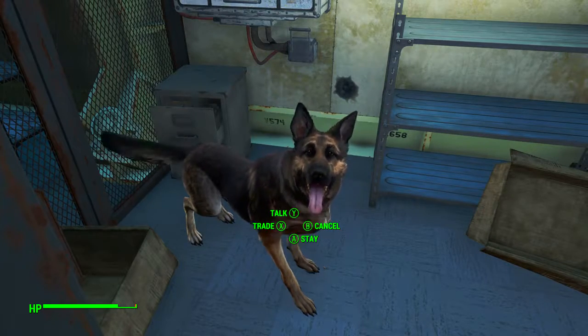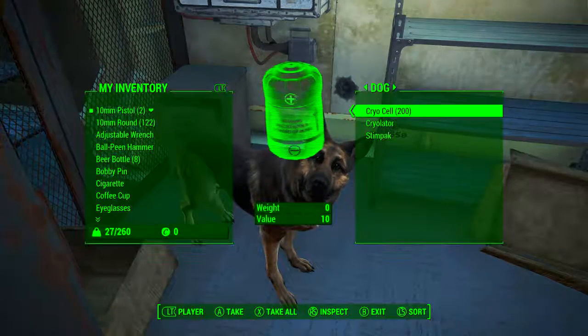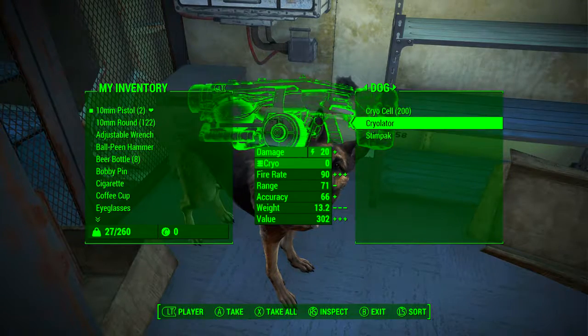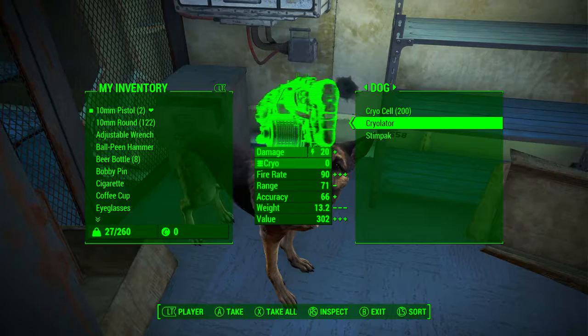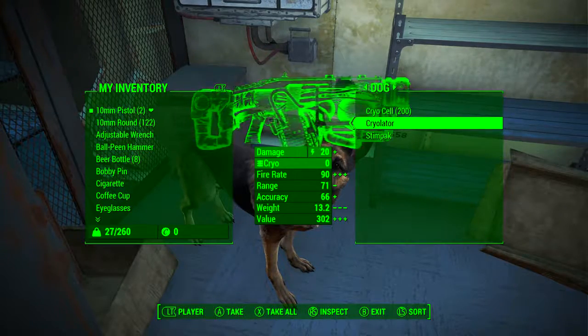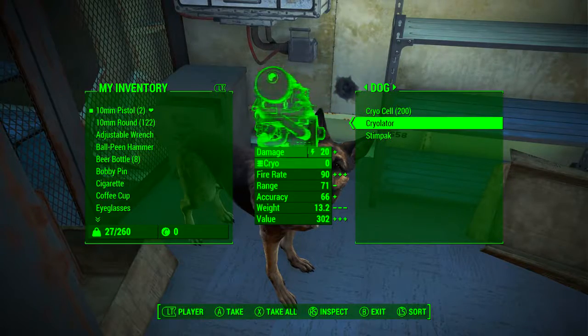Now we want to go to Dogmeat and click on trade. This will open up Dogmeat's inventory — 200 cryo cells and the weapon itself, the cryolator. This method can be done 5 minutes after exiting the vault, or however long it takes you to get from Vault 111 to Dogmeat and then back.